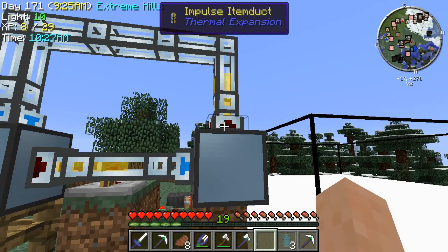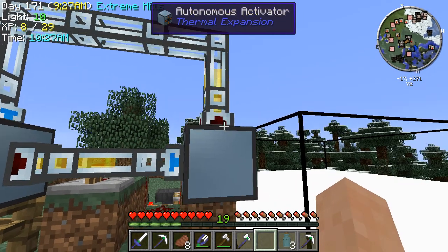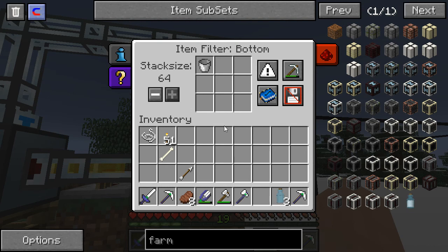So right here we have an item filter in. You place a servo into this impulse item duct. And I'm hoping this will work without the impulse item ducts, because they're a little expensive to make — they need other machines and power and all that kind of stuff.